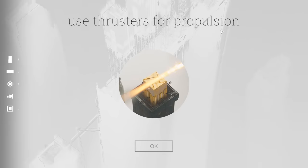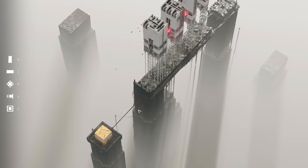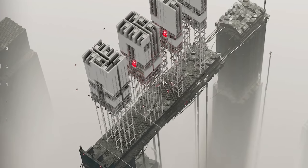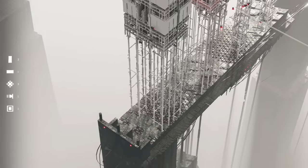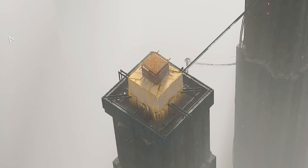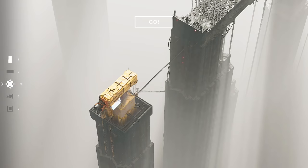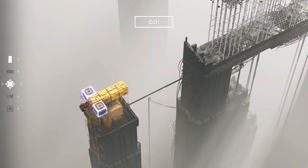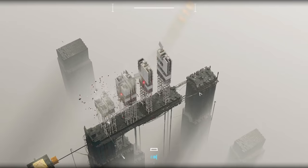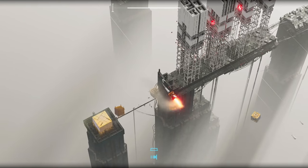Use thrusters for propulsion — oh yes! This game knows what I like. We're gonna have to build up because I want my thrusters to take out the red bombs. I'll shove a cube down to start — that gives us a bit of height. Then I'll put a beam on top of that, thruster on the back, and use connectors to give us a bit of whip. It's gone up! If we just shoot a bit earlier... we need to go higher to get over that obstacle.